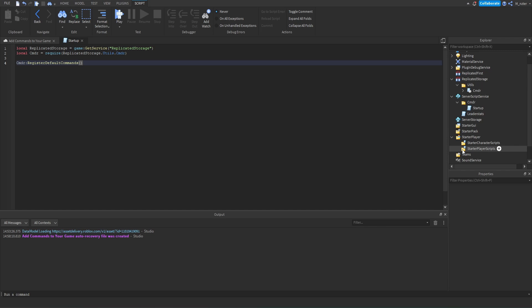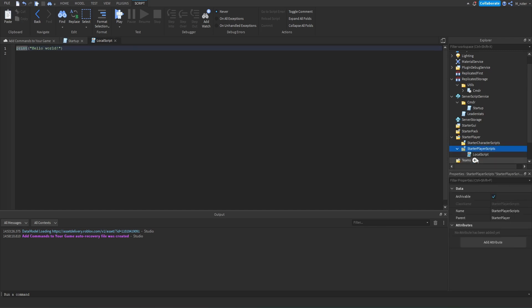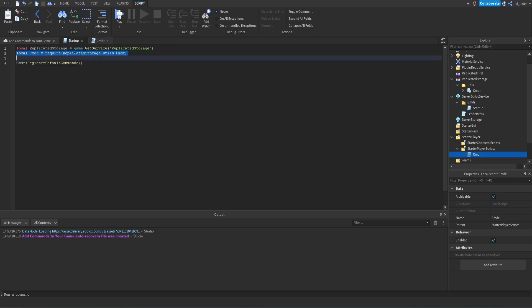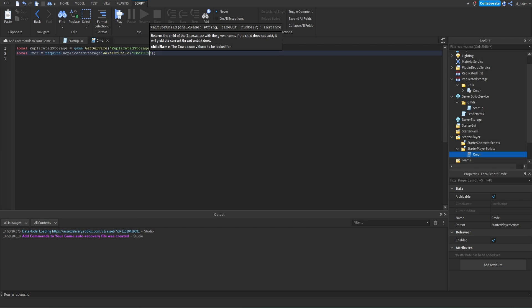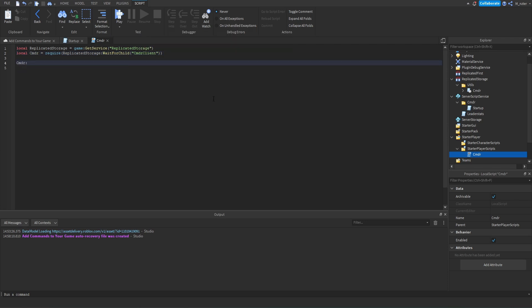We're naming that local script 'cmdr'. Then we pretty much have to do the exact same thing — grab the replicated storage and Commander variables. But when we require Commander, we're going to do it a little bit differently: we're going to say WaitForChild and then 'cmdr.client'. Now that we've got Commander on the client, we're going to call the SetActivationKeys method, which accepts an array of different key codes that you can press to activate the Commander terminal on your screen. For instance, we can say Enum.KeyCode.F2, and now whenever we click F2, it will pop up. We could also add F3 as well.